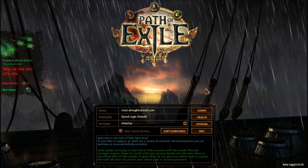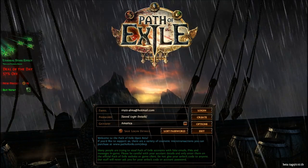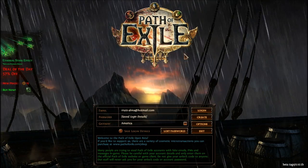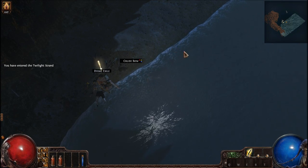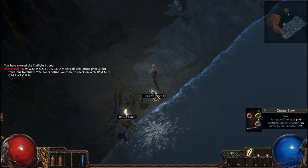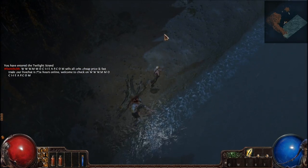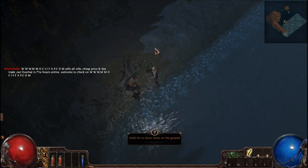The main story is that your character is exiled and goes to this island called Wraeclast. This is how you get into Wraeclast — you drift away from a boat. Here in Wraeclast you actually feel alone, and you can see your fellow exiles. This game has many cool things.